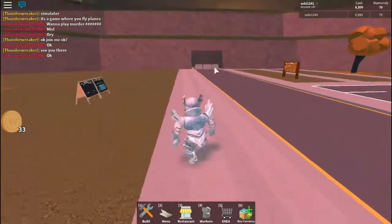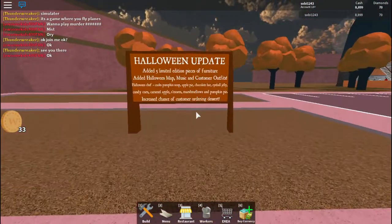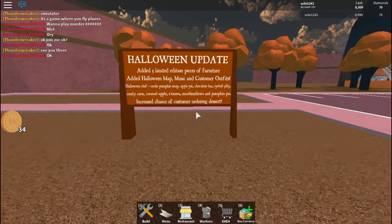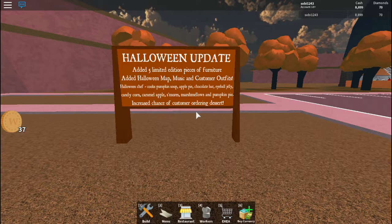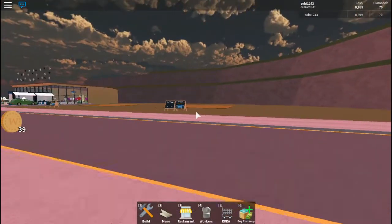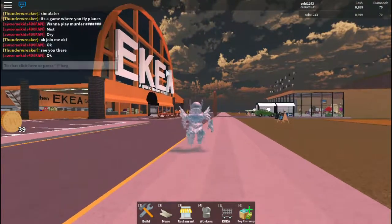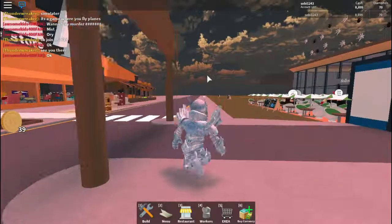I don't know what they're building here — I hope it's the $10,000 club. Reading the update log: Halloween update — added five limited edition pieces of furniture, Halloween atmosphere, music, and customer outfits, Halloween chef. They cook pumpkin soup, apple pie, chocolate bar, eyeball jelly — ew — candy corn, caramel apples, s'mores, marshmallows, and pumpkin pie. Also increased chance of customer ordering dessert.